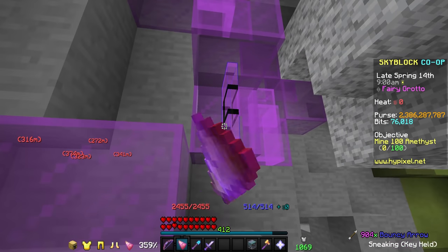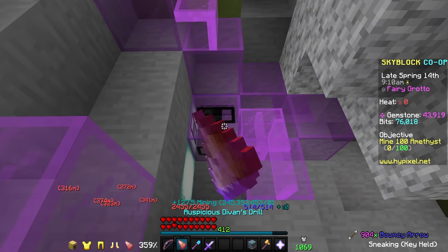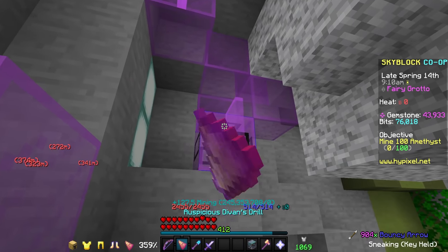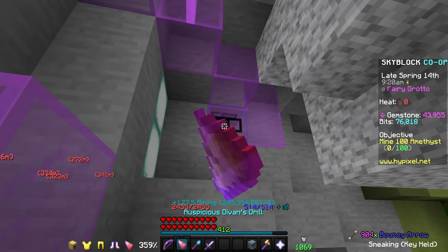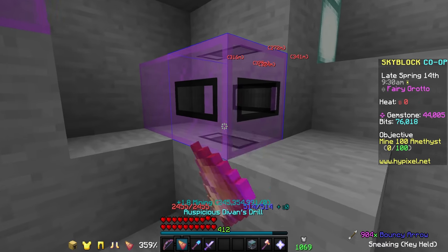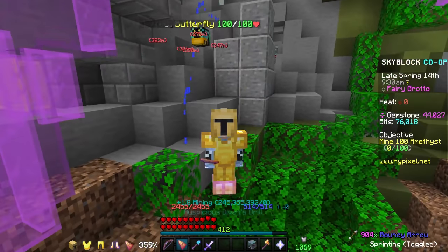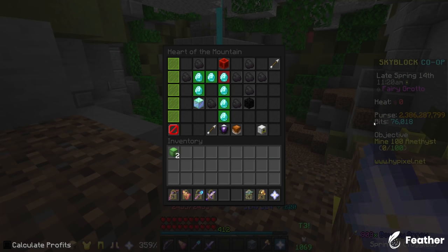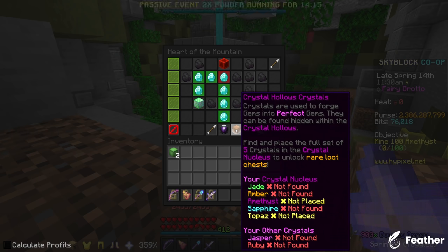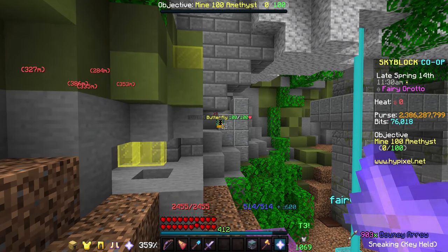Spending time looking for a big enough available Fairy Grotto takes a lot of time, and most of the time if you're specifically searching for this, you'll spend more time looking for it than you will actually mining. Once you have found a decent place to mine it is extremely profitable, but it is very difficult to find these. It's also important to note that if you're trying to craft perfect gemstones, this is also where you source Jasper crystals — those are a rare drop from killing the butterflies that naturally spawn within the Fairy Grotto.